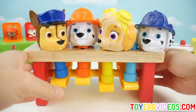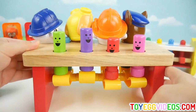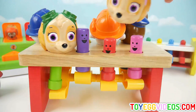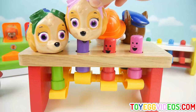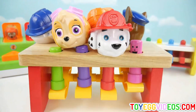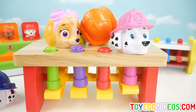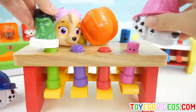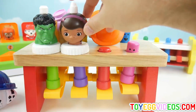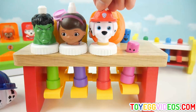Now let's turn it around. Green. We'll put Skye on purple since she has purple eyes. Red. Pink. Here's Hulk and he's green. Here's Doc McStuffins and she's got a purple headband.